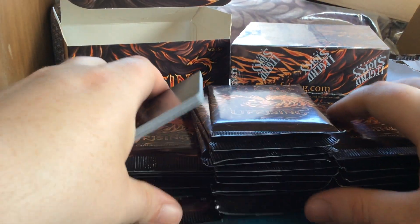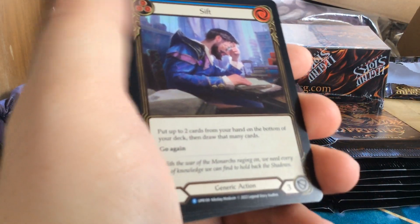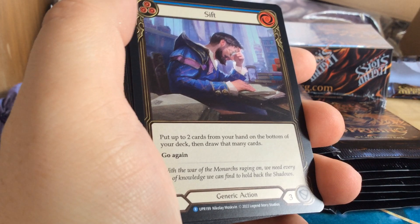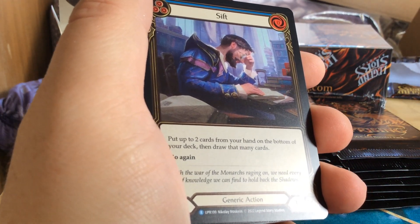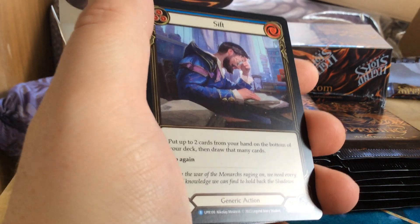As always, I'll be skipping straight to the rares and foils and stuff, and I will be doing a recap at the end, so you don't have to hear me talk about cards in the game. I'll just move these over here out of the way.